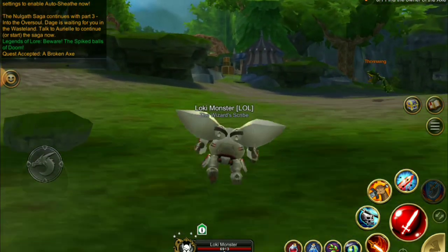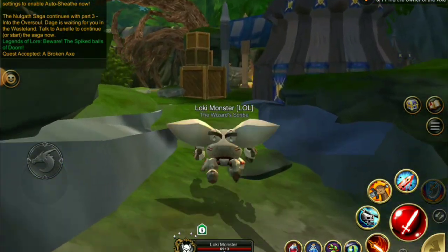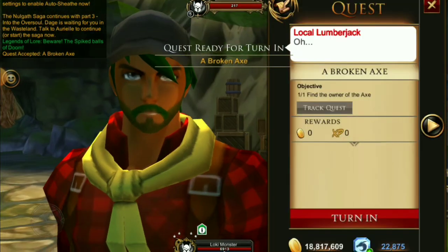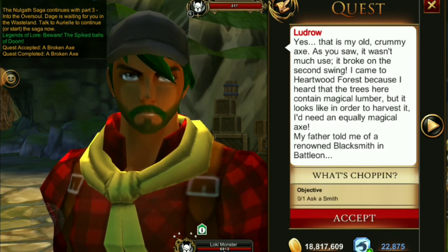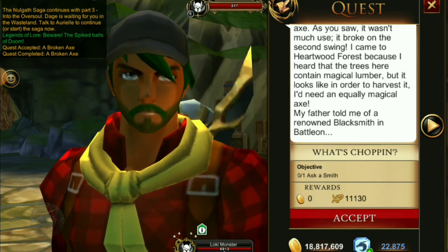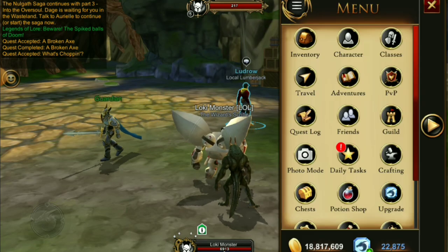This quest isn't just for the axe — it also unlocks crafting for the Wooden Warrior set. You might be thinking you earned the Wooden Warrior set playing through Heartwood, but it was only available as a one-time thing. If you deleted it, you were never able to get it again, so now you can get it back. Once you have the axe, hand it in to Ludrow and he'll send you to find a smith because he broke his axe on the magical lumber in the Heartwood floors.